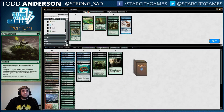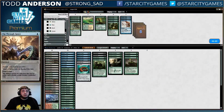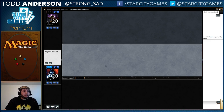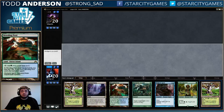Maybe I just want these Groundswells. Maybe we don't want Slip Through Space since we need to hold up blue mana for Spell Pierce, and we already have these two Rancors. I think I do want the fetch maybe over a Breeding Pool — maybe not. Sideboarding is really hard with this deck, especially when your opponent is playing a deck that you have no idea what cards are in there.